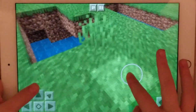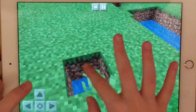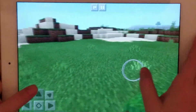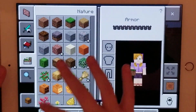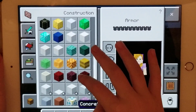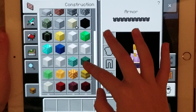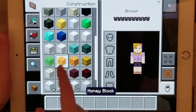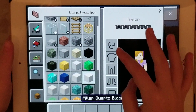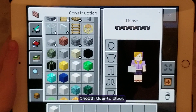Oh, I almost fell down. There you go, I think that's all I need. Now I'm going to go get some stuff. Maybe I'm going to make a mansion, so I might take another part in this video. Also, they added some honey blocks and honeycomb blocks.